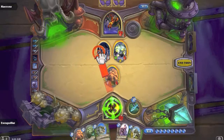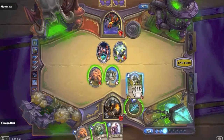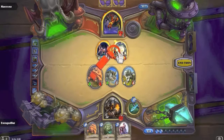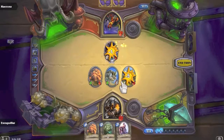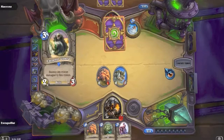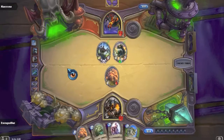I don't want him getting that card back so I'll kill it first, then kill that with the Timberwolf and send two damage to the face. I should have attacked before I killed the Timberwolf - oh well. Emperor Cobra and Haunted Creeper appear. Web Wrap - doesn't really matter much. Kill Command!